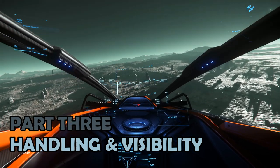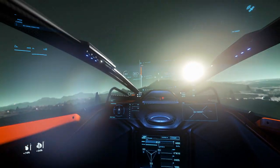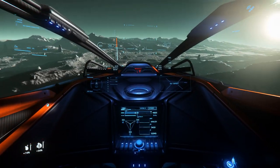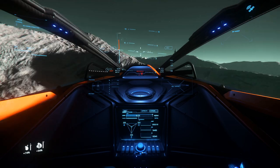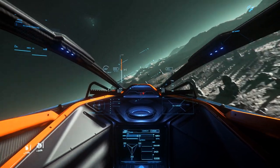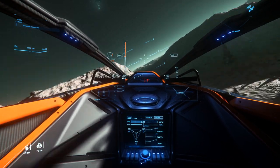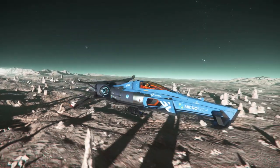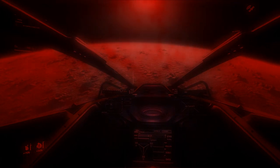Part 3: Handling and Visibility. The Razor excels in flight characteristics. Starting with manoeuvrability in a vacuum, this ship does a great job of giving the pilot the feeling of an extreme high performance ship. The nose points incredibly quickly, and both acceleration and deceleration are really best in class for any of the ships reviewed for this channel. That means that on the surface of a moon, the bigger challenge is pilot skill at handling the Razor at those speeds, rather than performance from the ship itself.